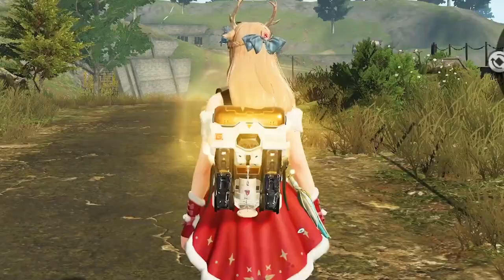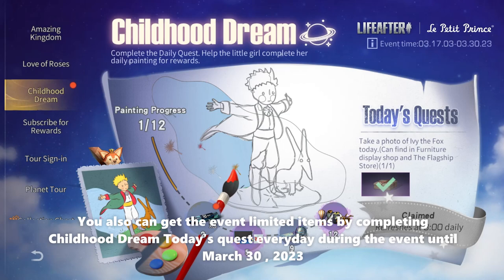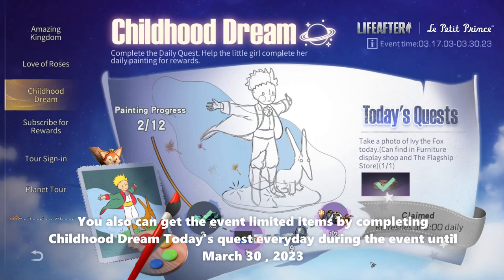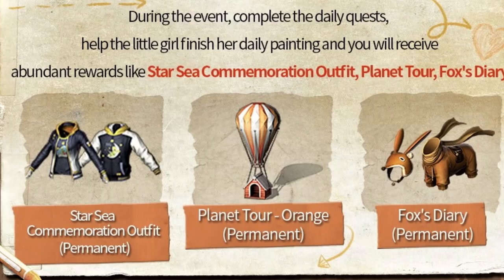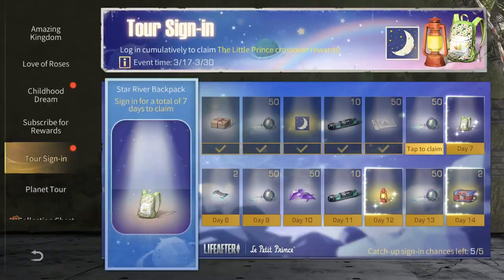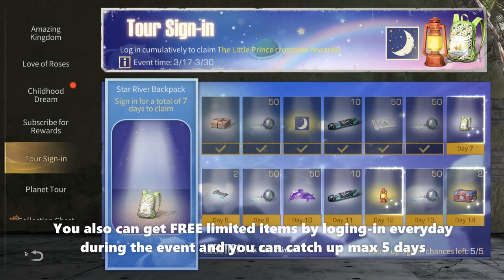You also can get the event limited items by completing the Childhood Dream daily quest every day during the event until March 30. Here are samples of the Star Sea Planet Tour and Fox Diary, the pet outfit limited items. You also can get free limited items by logging in every day during the event, and you can catch up a maximum of 5 days.